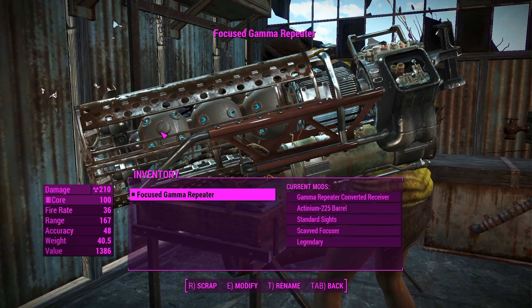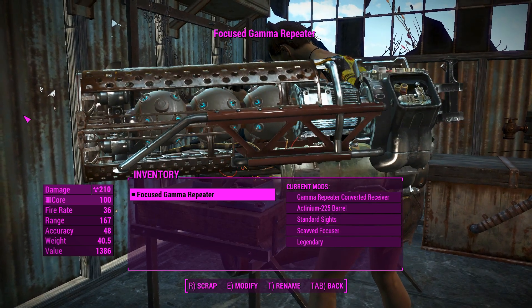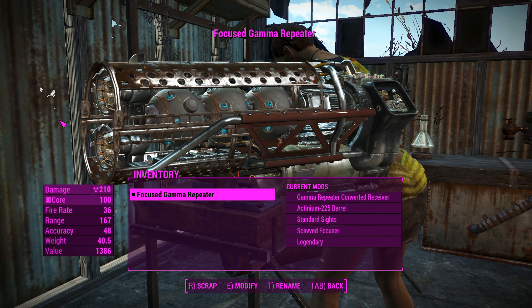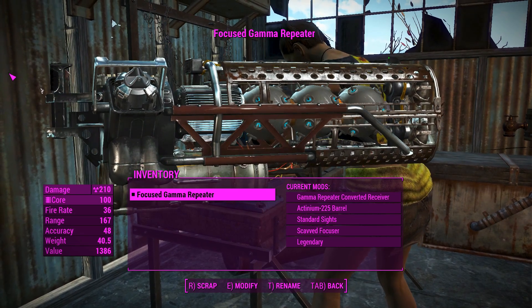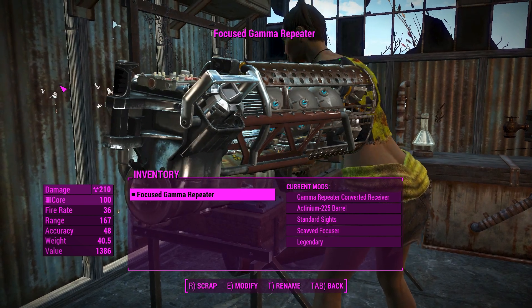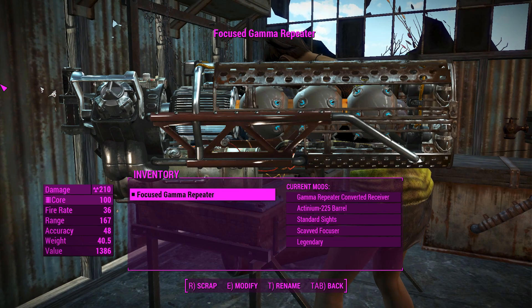Encased in there are these little fusion balls — little spiky fusion balls. They're actually found in the basement of Mass Fusion when you pull out the beryllium agitator, which is used downscaled as the ammo for this. It actually uses ammo called fission cores, not fusion cores, which is a little bit of a shame. I'd rather have vanilla ammo compatible with this.